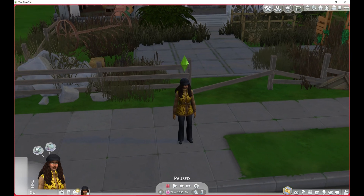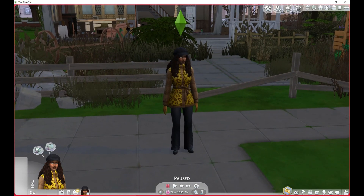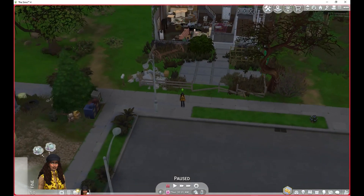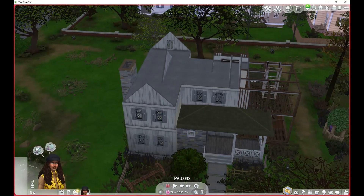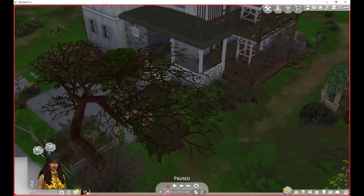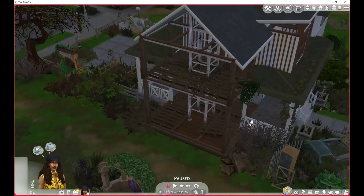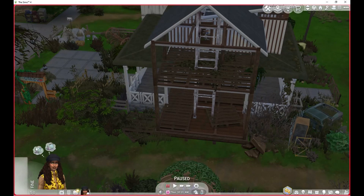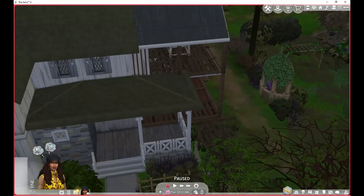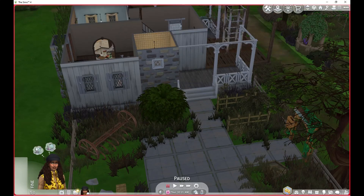Hi there, welcome back to Desolation Town. This is our new sim that we are playing today. So this is Miley Ackerman, and she is living in this house. Looking a little bit rough. The yard isn't too bad, but we've got a lot of construction on this side of the house. It looks like somebody had put up scaffolding, so we've got part of the house that we actually need to rebuild. So this is her place, and let's have a look inside.